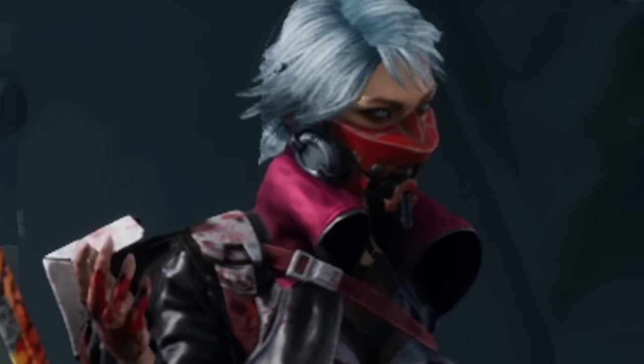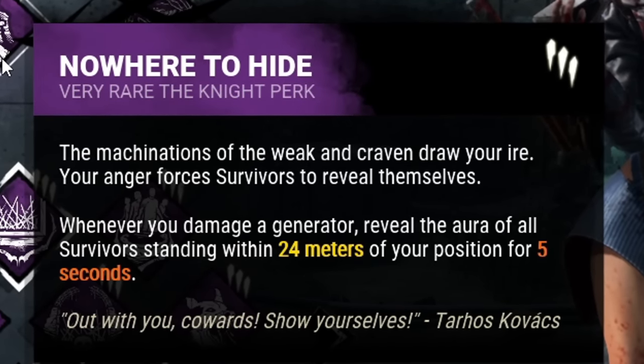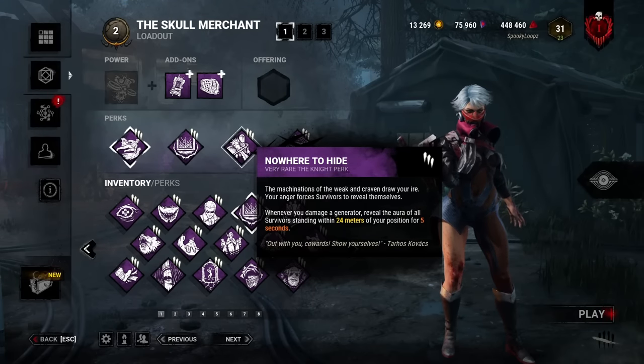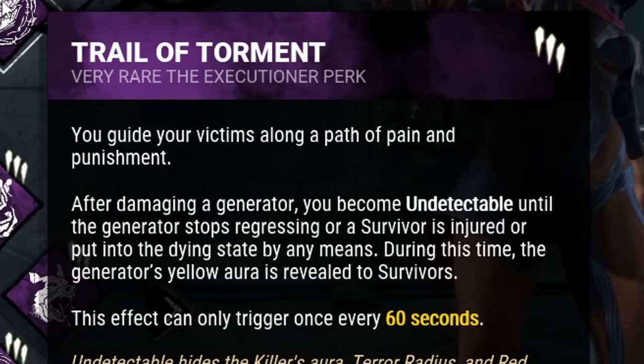Now the Skull Merchant has tracking and a form of stealth, but I felt that we can crank those abilities up to a higher level. That's why I chose to run with Nowhere to Hide. After kicking a generator, all survivors within 24 meters of me will be revealed for 5 seconds. But that's not all — with that kick, I'll also be proccing my last perk, Trail of Torment. Once the gen is kicked, I become undetectable until I injure a survivor or the generator stops regressing. This gives me a way to remain stealthy whenever I'm outside of the range of my drones.